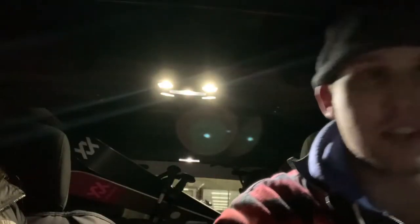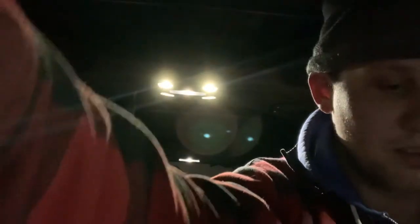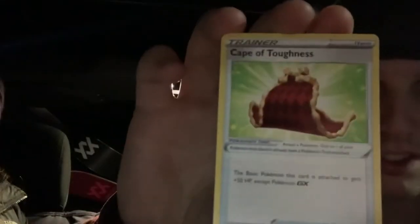Everybody loves the new Alolan Vulpix. I don't know if there's any card trick with these packs. Got an energy — we got a cool holo water energy, I dig that. We got a rose. We've got a Cape of Toughness. Everyone knows anyone that wears a cape is very tough.